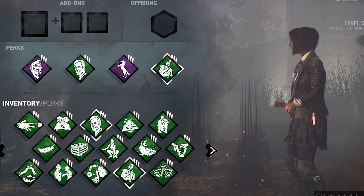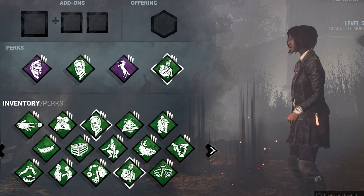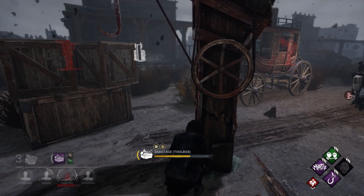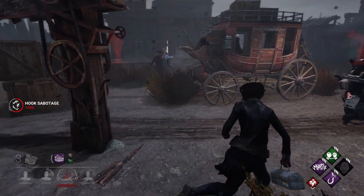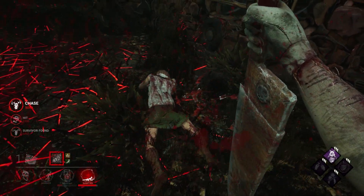A specialized build will have higher synergy than a versatile build, but it may be countered by certain killers, perks, or playstyles. For example, running a sabotage build can be effective against killers who use hooks, but ineffective against a killer like Pyramid Head who can simply teleport survivors down to his cages.